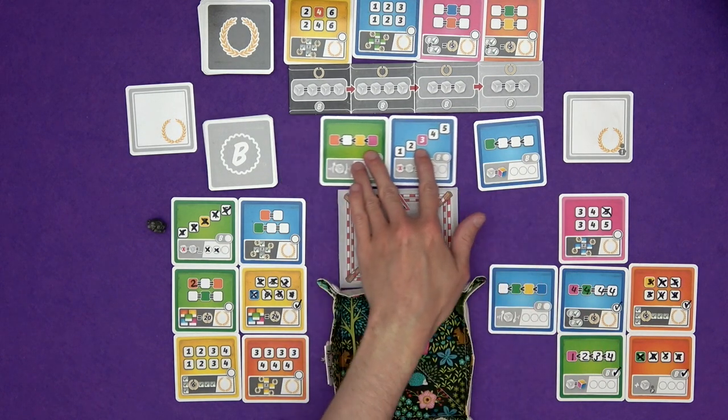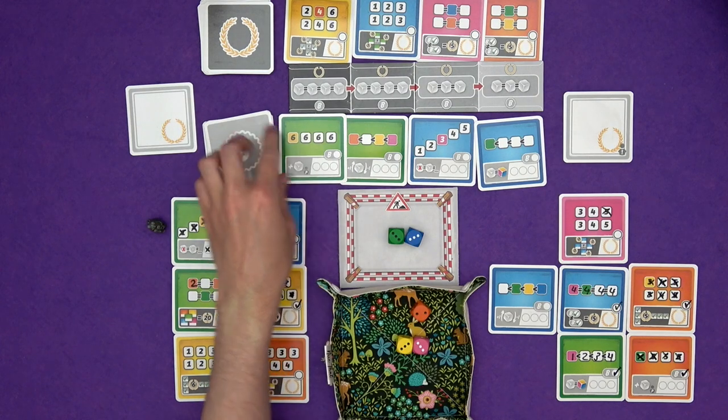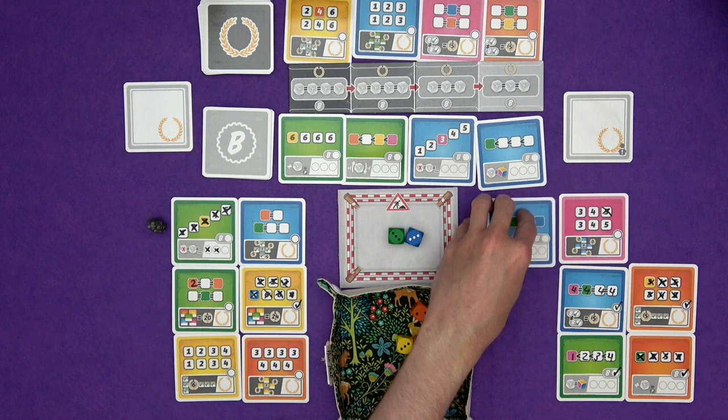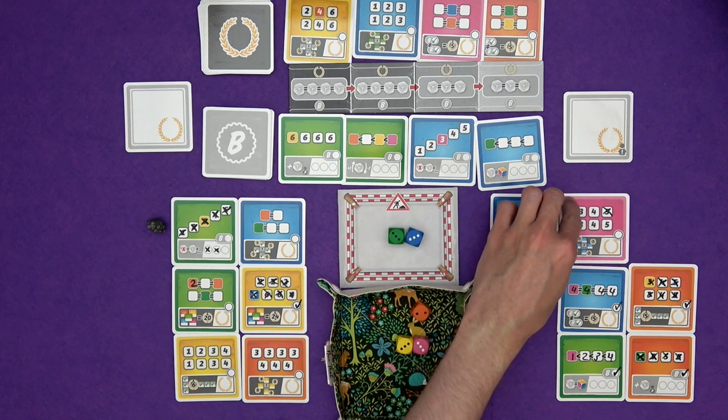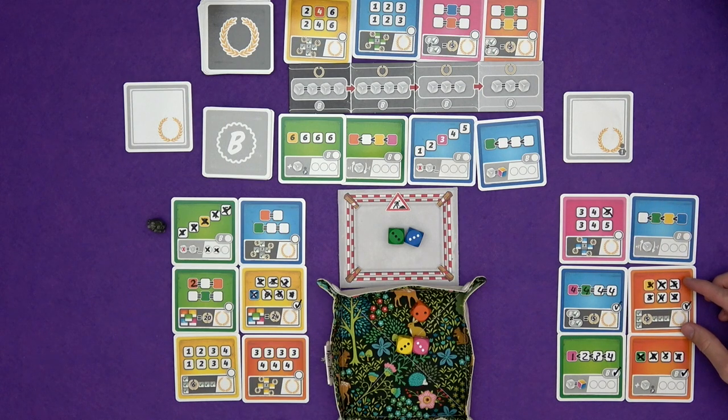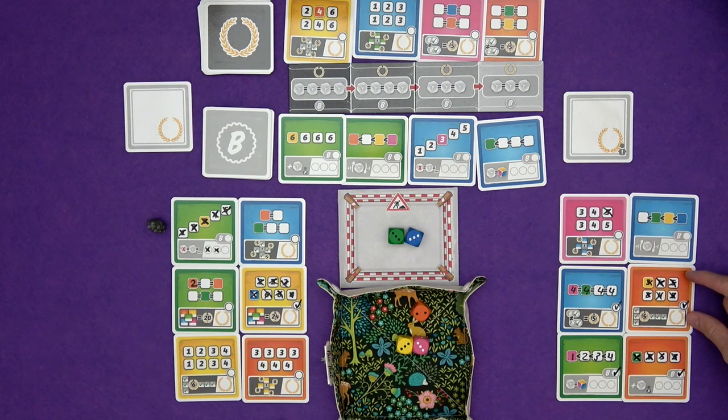I'm going to go for that for mine — these all slide down, new card comes out. Actually, I want it to be there — let's put it over here, because it's still next to this card. But if I complete this, then that's a column done — which is five more points. Okie doke. Marty copied one, so it's his turn now.